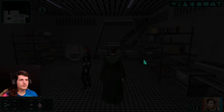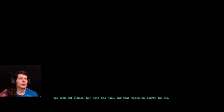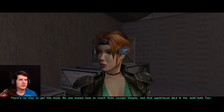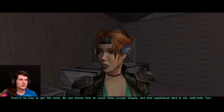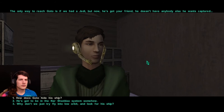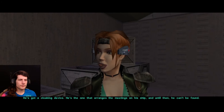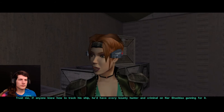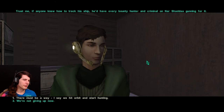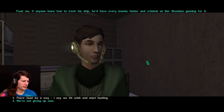I'm confused and so many things are happening. We took out Visquis, but Goto has him. And that means no bounty for me. How do we get him back? There's no way — no one knows how to reach Goto except Visquis, and that squid head died in the Jek Jektar. The only way to reach Goto is if we had a Jedi, but now he's got your friend. He doesn't have anybody else he wants captured. How does Goto hide his ship, then? He's got a cloaking device — he's the one that arranges the meetings on his ship, and until then he can't be found. Trust me, if anyone knew how to track his ship, he'd have every bounty hunter and criminal on Nar Shaddaa gunning for it. Maybe it was the signal coming off the droid in the Pazak Den — who knows?